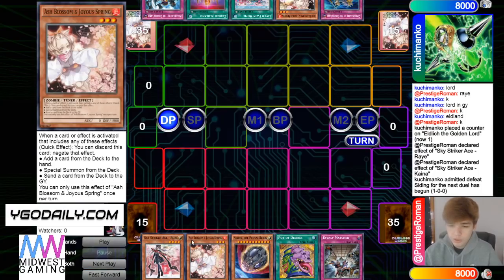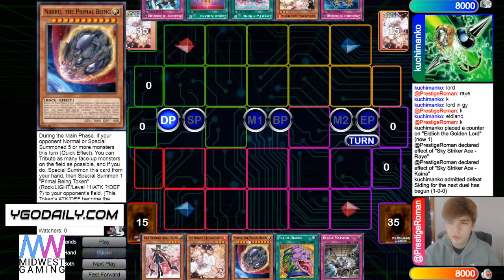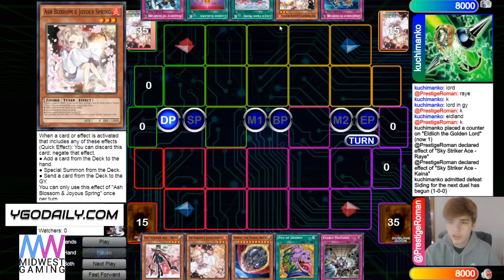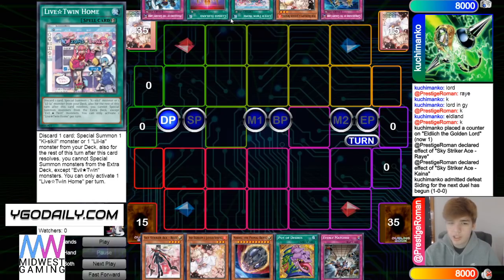Opening hand for game two is Rose, Ash, Nibiru, Desires, Evenly — this is nice. Evenly versus Eldlich is crazy. Nibiru is cool versus the Live Twins. Then he has Conquistador, Ash, Live Twin Homura, Cursed, and Walk Arrow — cursed plus Live Twin Homura is cool.